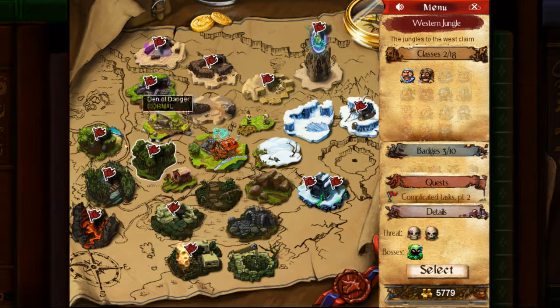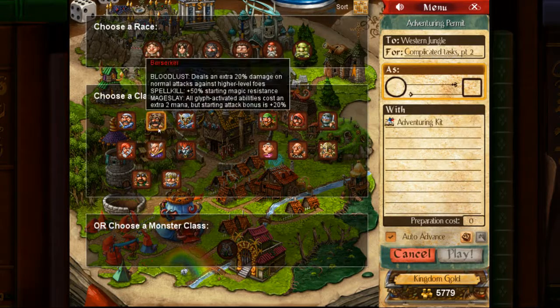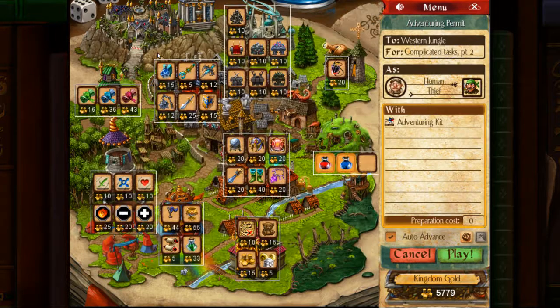Let me think — who should I approach this with? Since magic's not going to be an issue, the Berserker is the best, but a Thief would do well as well. I could do this with a Thief. Yeah, a Human Thief, because I like it.